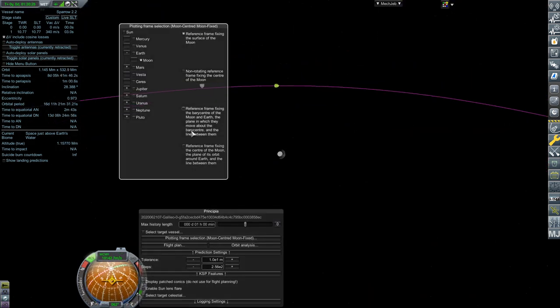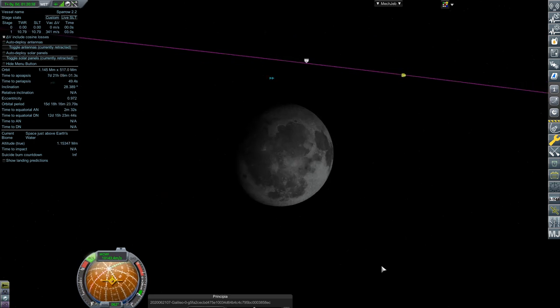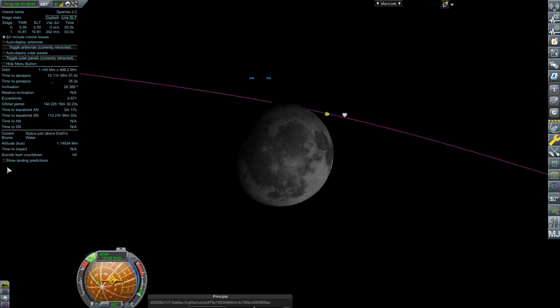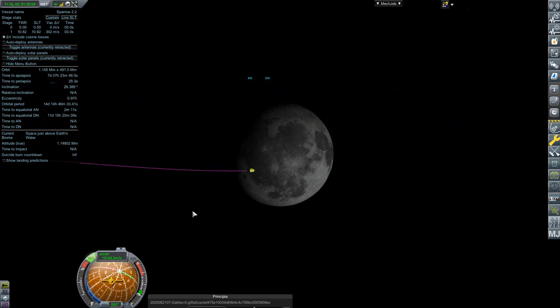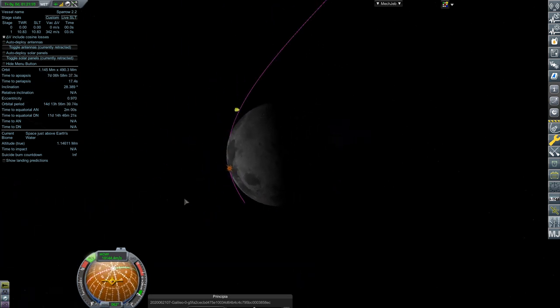Soon after towards the end of 1961, we have another flight of the Sparrow 2.2 — the ninth flight — and this one also successfully impacts the moon. That brings our third and final contract completion of lunar impact to an end.